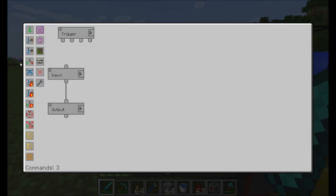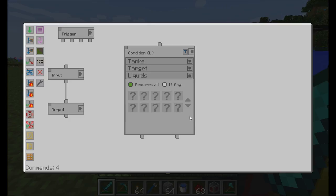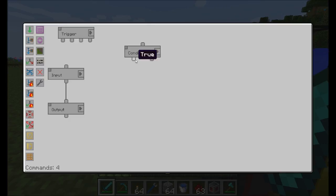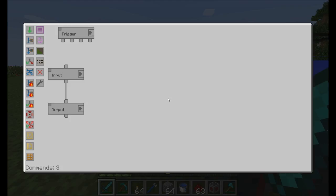Liquid conditionals work pretty much the same way. You choose a tank, a target, the type of liquid inside it, and then you have a true/false output — the same functionality you'd expect. So you can measure the amount of liquid: if we have more than 10,000 buckets worth of water in this tank, emit true, otherwise emit false, then do redstone control or whatever you want.